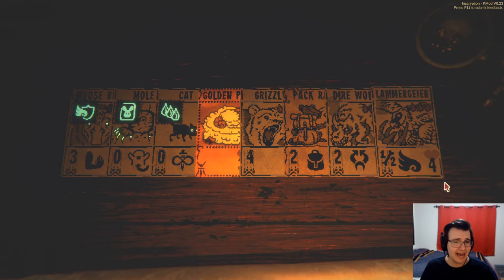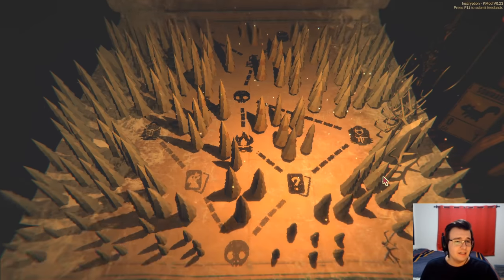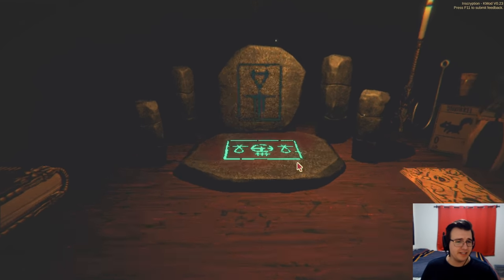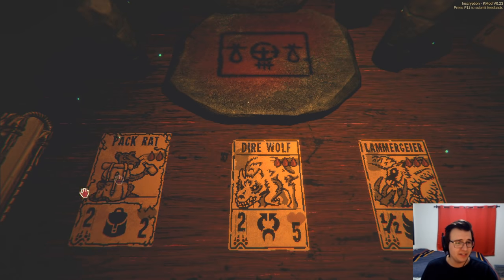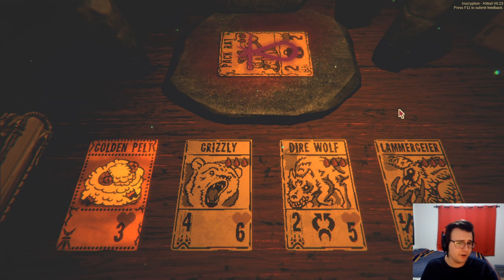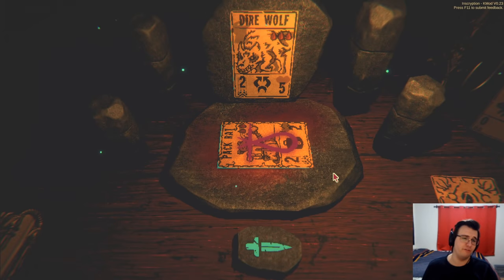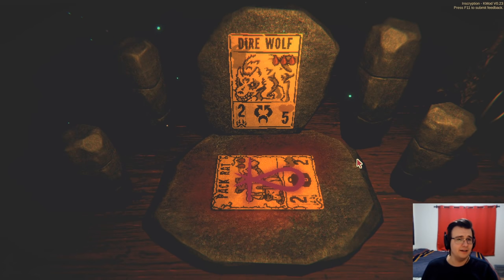Now if I'm to thin out my deck, I would want to get rid of the pack rat and put it on something else. I've decided that I want a thin deck. Since I only have one sacrifice enabler, it actually pays to thin to win here. So get rid of the pack rat and put on something stronger — I'm gonna say it goes on the dire wolf.